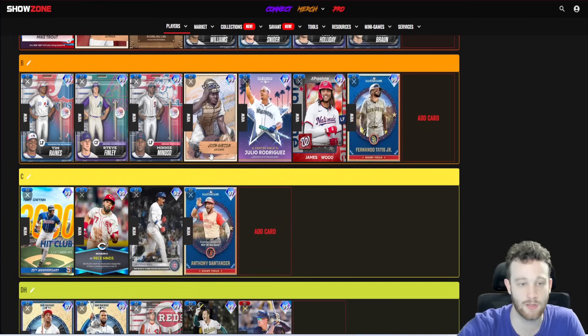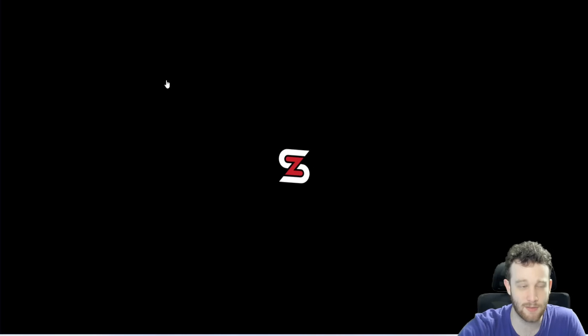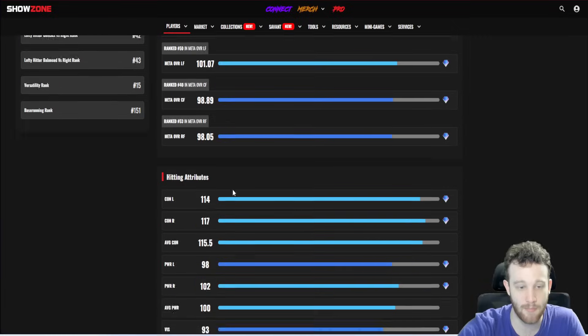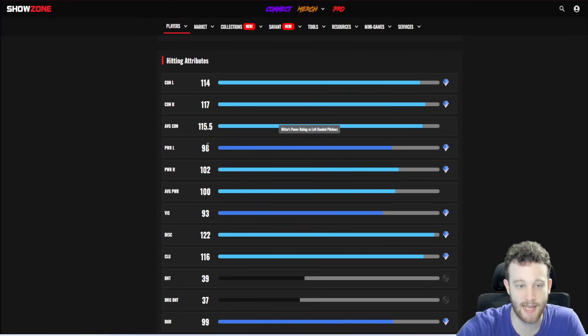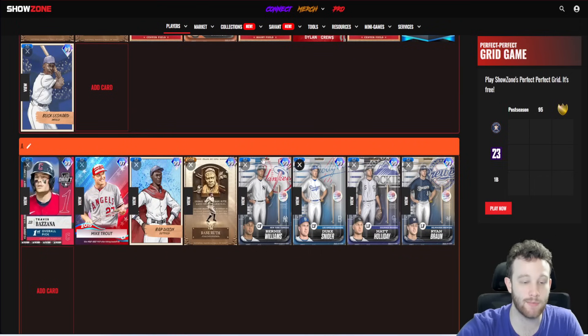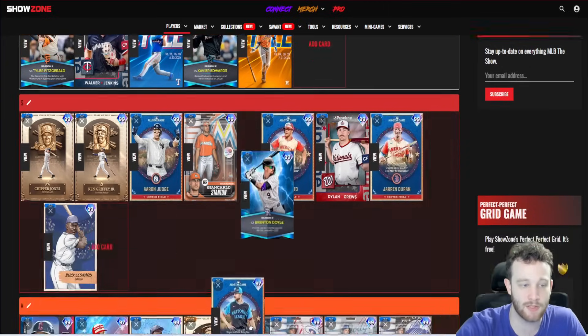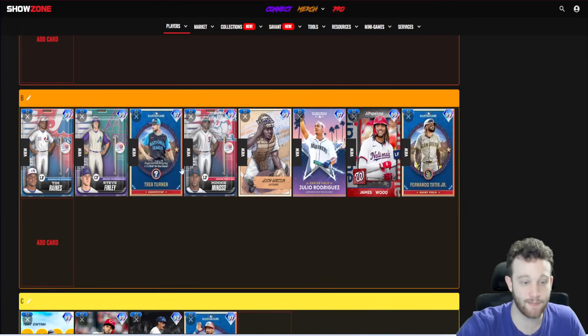Zana looks very solid — though this isn't his primary position and he has more value as a second baseman. But he's very solid: 114/117 contact, 98/102 power, 116 clutch, 84 fielding, 91 speed, 82 reaction — a very good to potentially great defensive outfielder with a good swing and very all-around hitting stats. They're better than Trout's. He's good — I just think he has more value at second base.